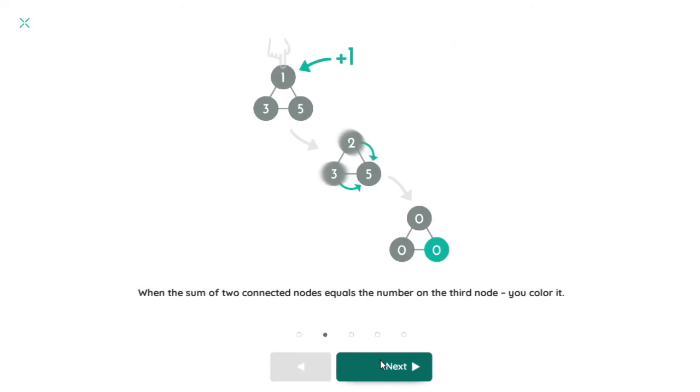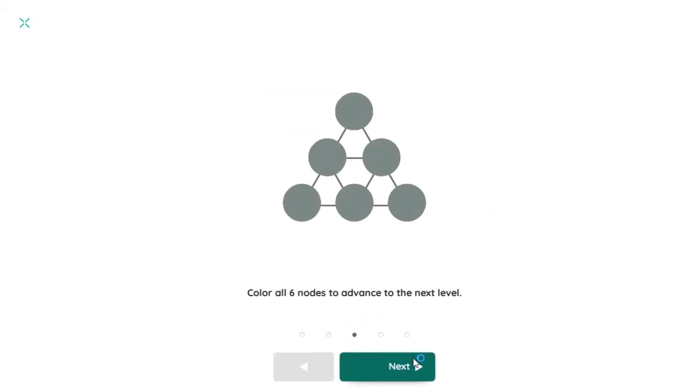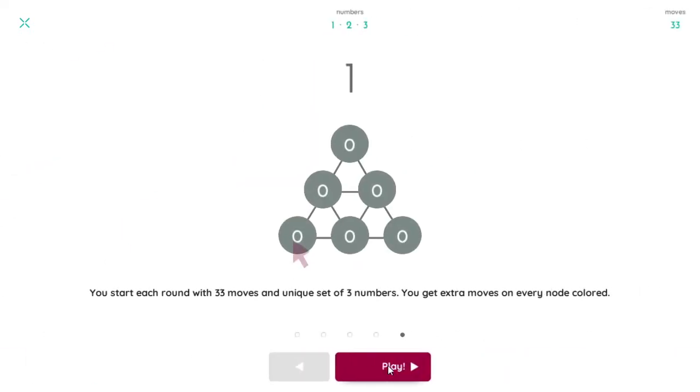Click nodes to add up numbers. When the sum of 2 connected nodes equals the number of a third node, you colour it. Colour all 6 nodes to advance to the next level. The game is over when numbers on any connected 2 nodes are equal. You start each round with 33 moves and a unique set of 3 numbers. You get extra moves on every node coloured.